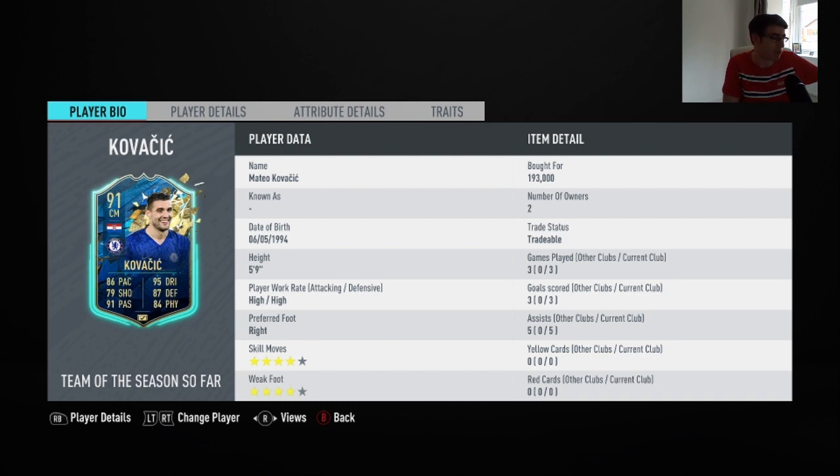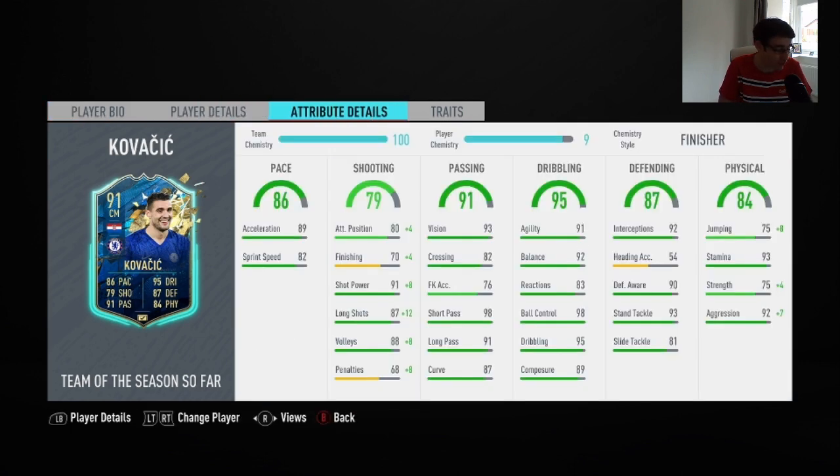He also has four-star skill moves as well as four-star weak foot. Getting into his game stats, his main standout stats are his 91 shot power, 98 short passing, 93 vision, and 92 balance. I did also have the Finisher chemistry style applied to him, and he has the traits of Flair and the two AI traits of Technical Dribbler and Playmaker.